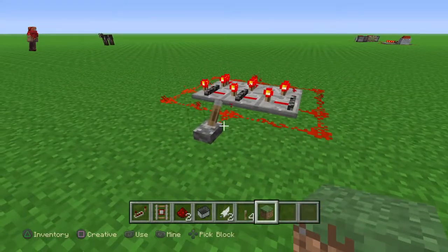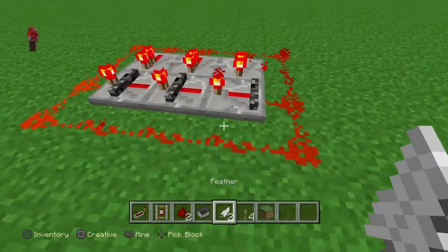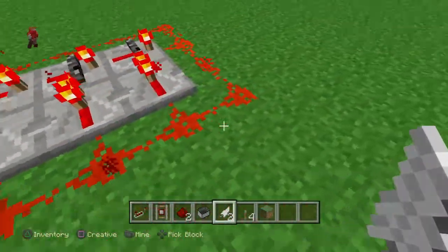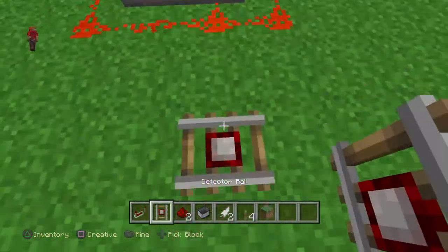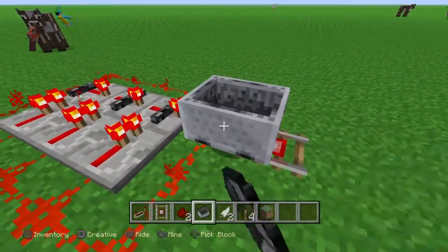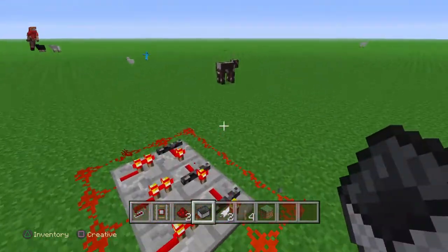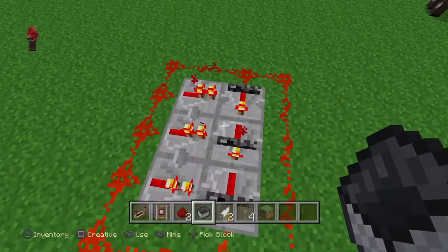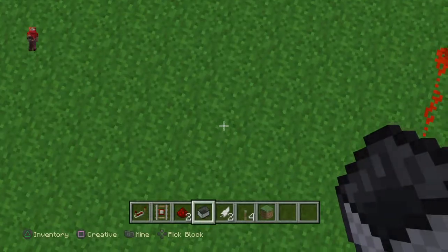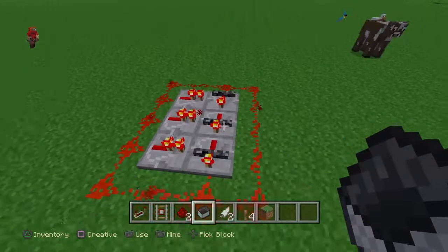Or it's going to stop — look, it didn't stop that time, it's still going. If we get a minecart on the detector rail, it'll still not work and it still won't change. But if you place levers all around it and power all of them, it will basically power all of them.